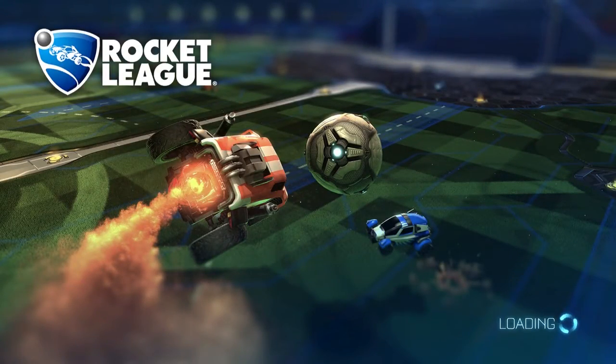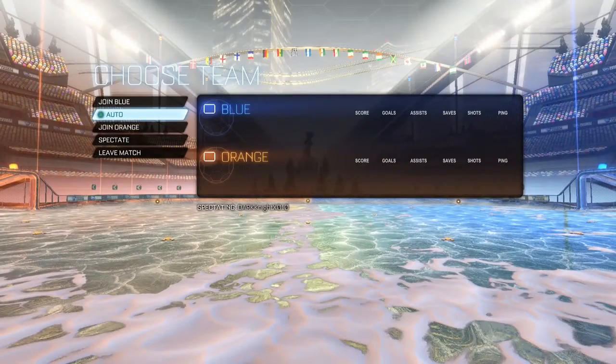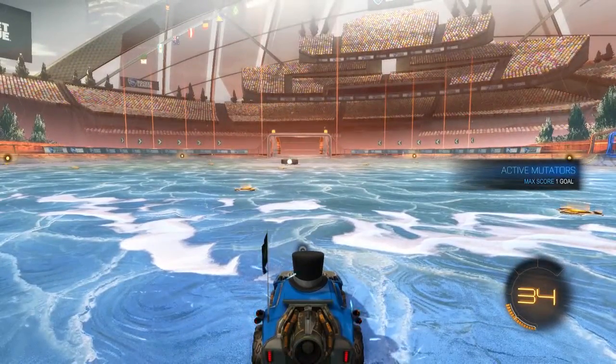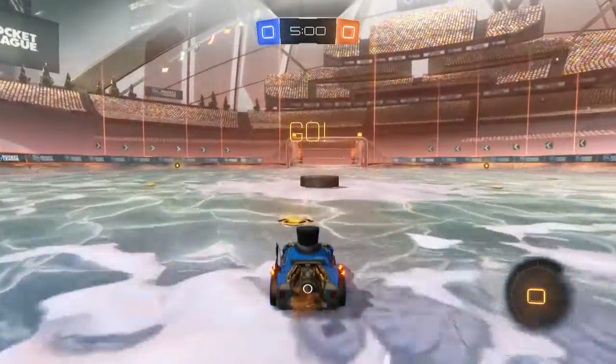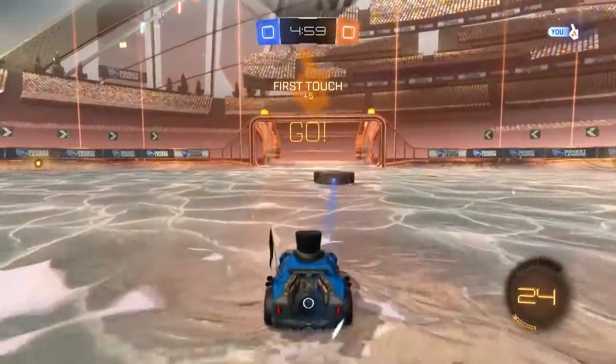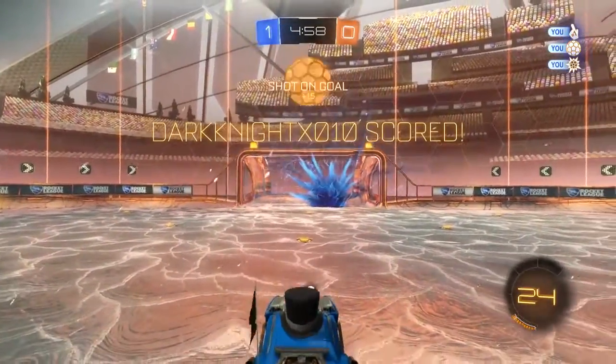We're just going to load in the level and make sure to pick one team. I pick blue first because blue is pretty cool and it actually blends in. Look at my top hat — rocking the top hat. So just drive up like usual and hit the puck, because this is like cool hockey. Do a backflip for style.